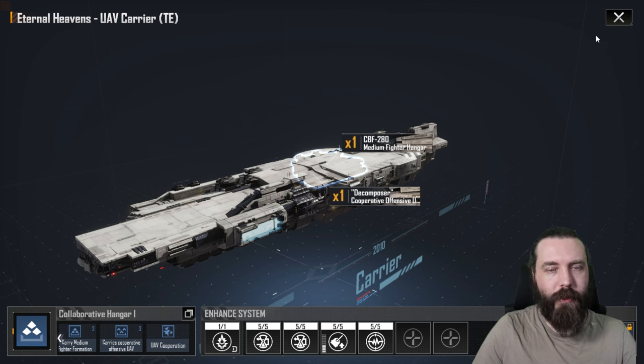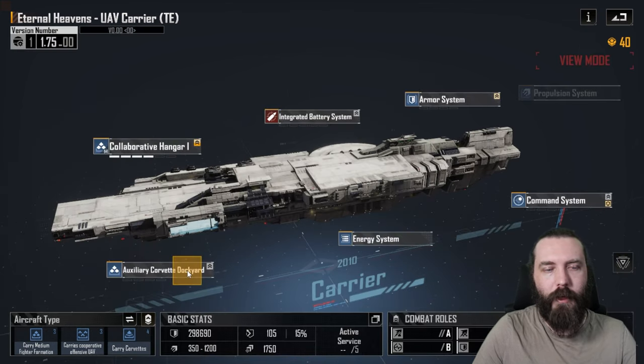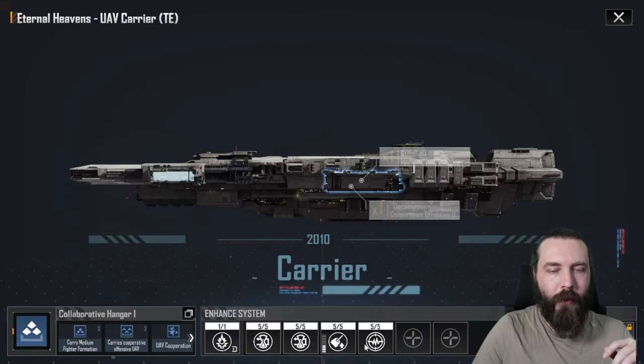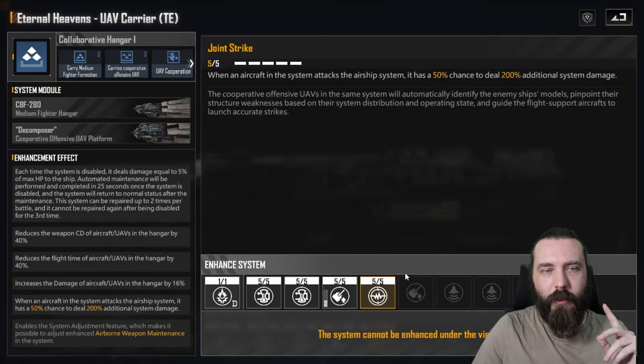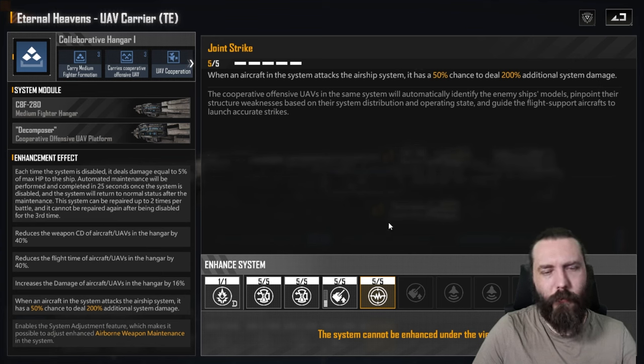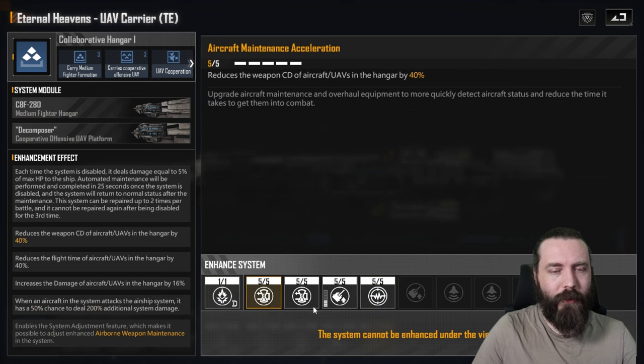It only works for three aircraft. So if you load things into the other hangar — in this case the auxiliary corvette dock — you're not going to get that buff. Something interesting is this: when an aircraft in the system attacks, the airship system has a 50% chance to deal 200% additional system damage. So things like Vetus A's could be really good in this and do some absurd work, because it will then get this buff as well as the damage buff. It's a really interesting system.